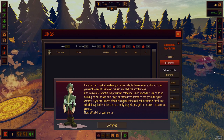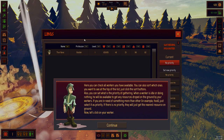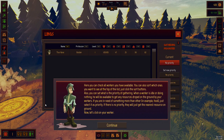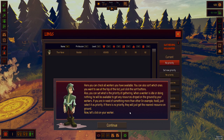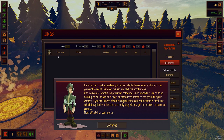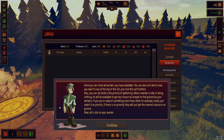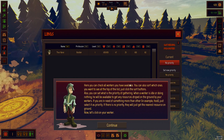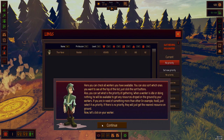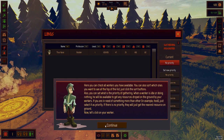I'm a bit worried - my worker might be dying behind this dialogue box. Those big mushroom monster things might be vanquishing them! Here you can check all workers you have available - you can also sort which ones you want to see at the top of the list. This is Thor Karai - he's like the obscure cousin of Thor. You can also set the priority of gathering. When a worker is idle, they'll gather any resources dropped on the ground. If you need something more than others, just select it as priority. If there's no priority, they'll get the nearest resource.